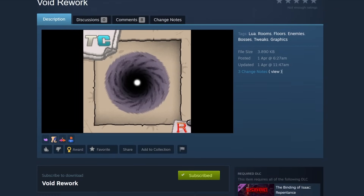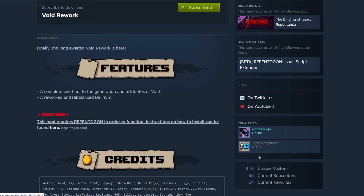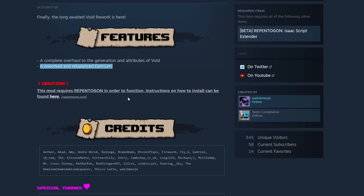Hey guys, it is finally here — the long-awaited Void rework. It is a mod created by Team Compliance, and they went above and beyond with this one. It comes with a complete overhaul of the generation and attributes of Void, as well as a reworked and rebalanced Delirium — two things the community asked for for literally years. The mod even needs the NeuroPentagon tool, which already tells you how in-depth this rework is going to be.